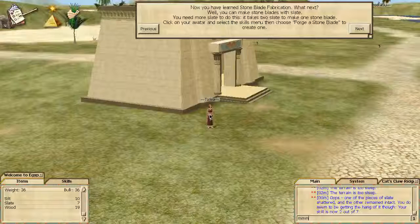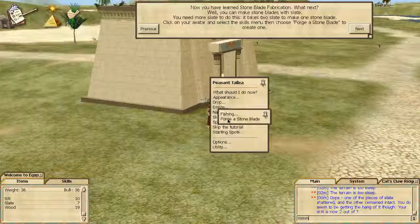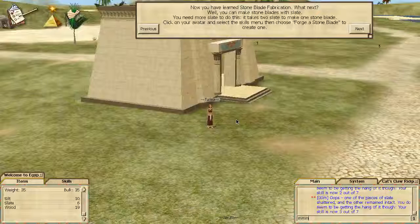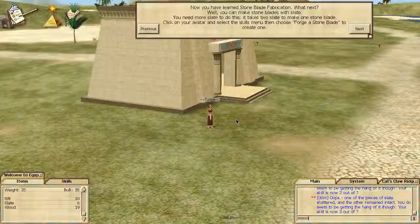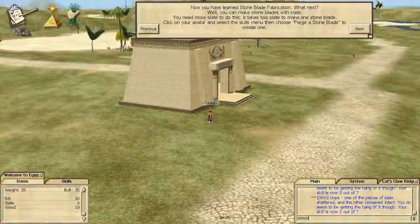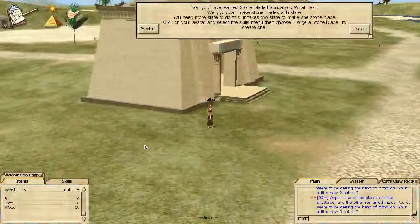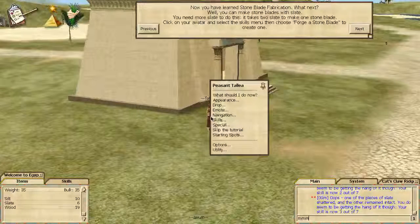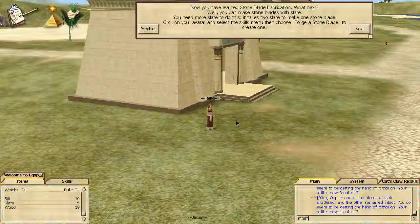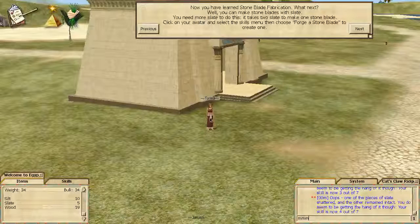Forge a stone blade. Wow, did I forge a stone blade? I wanted to forge it. Oops — one of the pieces shattered and the other remained intact. Wow. My skill has gone up to three, but I have used up a bunch of my slates. Let's try this again — this is quite compelling, sort of a weird Never Winter Nights crafting system where you can fail.